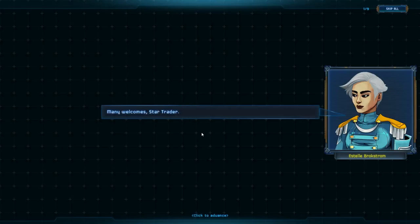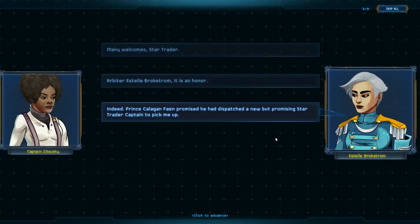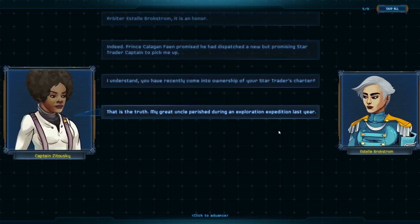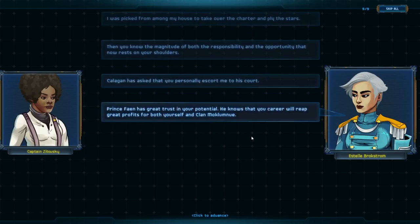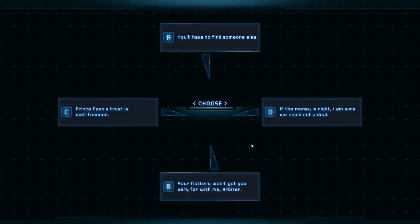Many welcome, Star Trader — that's what we're doing on our mission. Arbiter Estelle Brockstrom, it is an honor. Captain Zitavisky — indeed, Captain Prince Callahan Fane promised he had dispatched a new but promising Star Trader to pick me up. I understand you have recently come to ownership of your Star Traders charter. My great uncle perished during an exploration expedition last year, and I was picked from among my house to take over the charter. Callahan has asked that you personally escort me to his court — Prince Fane has great trust in your potential. We say yes and accept the mission.